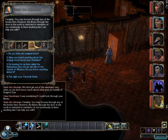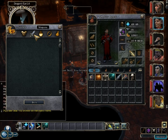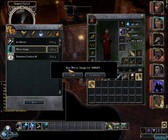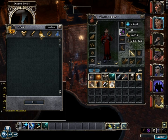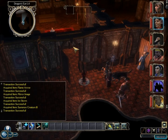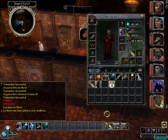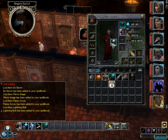Do you have any magical texts? 'Yes, I do have a few scrolls I might be willing to part with.' We buy lightning bolt, flame arrow, and mirror image scrolls. Ice storm is added, mirror image is added, flame arrow is added, and scribe scroll is added. I need to re-equip that — look at the AC difference. There we go.